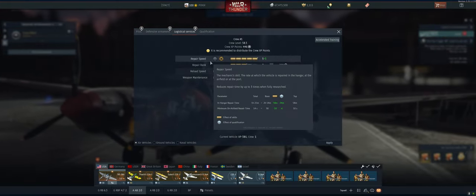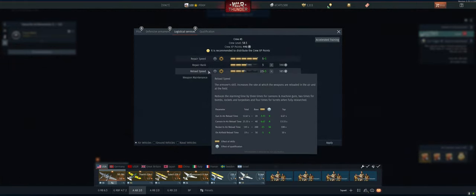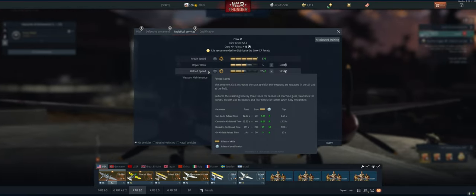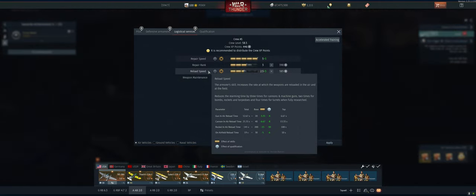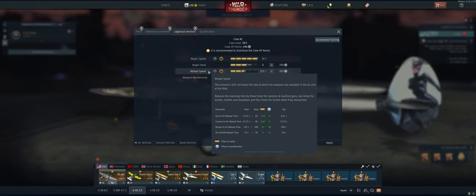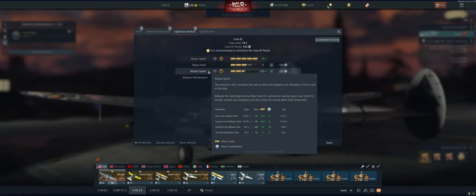You're better off not putting points in repair speed or repair rank. You can also skip reload speed in air realistic — it's not like air arcade where magical trolls run out onto your wings and reload your ammo for you while you're flying. You have to go back to the airfield to repair, reload, and refuel. So just stick with weapon maintenance and you should be good to go.